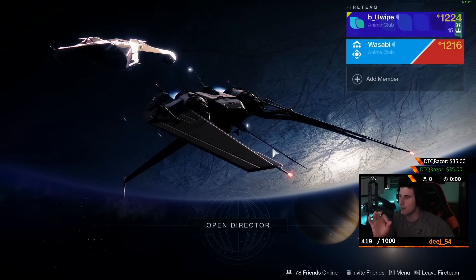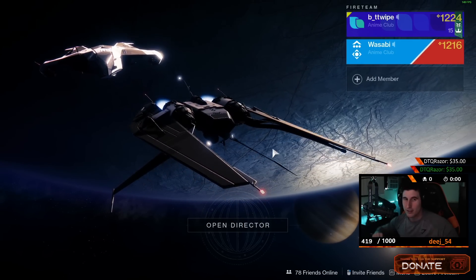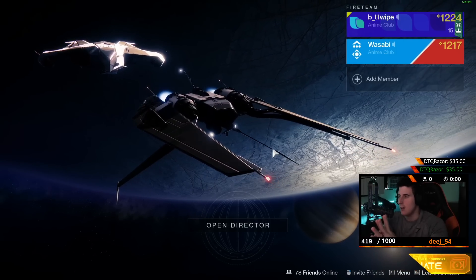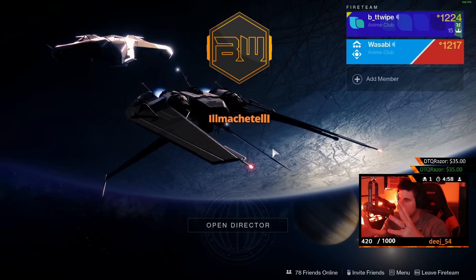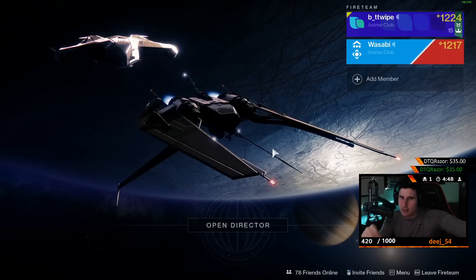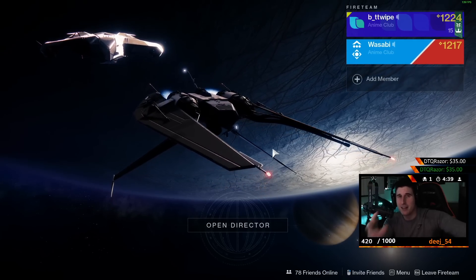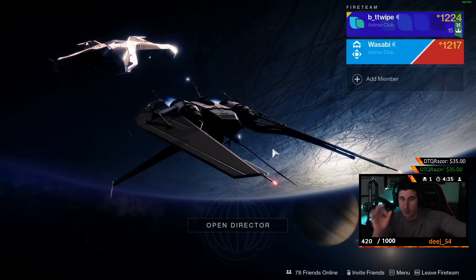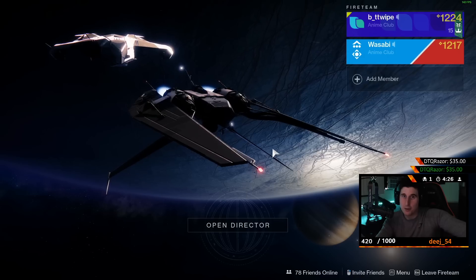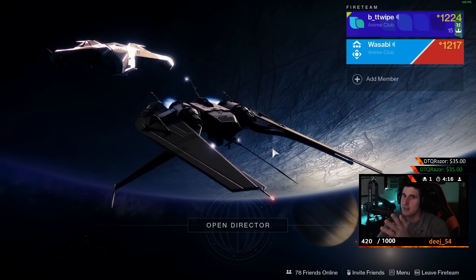Number one: play your least favorite character first. Trials is coming out on Friday and you want your main to be as high light as possible so you can stand a chance. If you've already screwed this up, it's okay — just keep doing what you're doing. So first step: I picked my least favorite character first. I started with my Hunter. First thing you do is run through the story. There are some powerful drops in the story but you literally cannot avoid them — there are certain spots where if you don't pick up the powerful drop you cannot continue the mission.